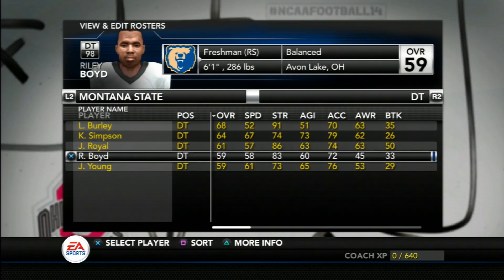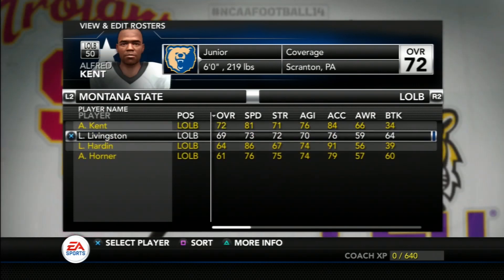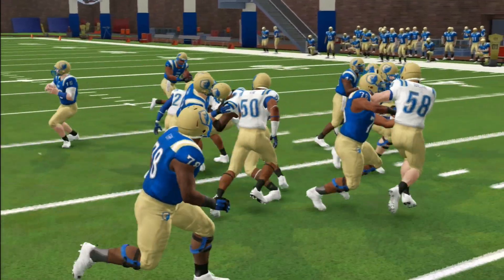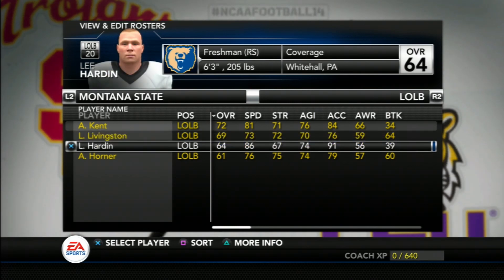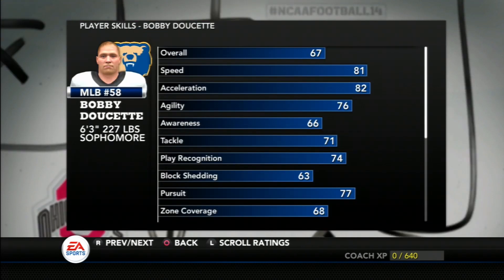One of our strongest position groups — the linebackers — is spearheaded by junior Alfred Kent, a 219-pound well-balanced linebacker that can make plays all over the field. He comes into the season as an impact player and a captain of the defense. Behind Kent, our depth is young, but one player I'm excited about is Lee Harden — good speed and they'll look to be a playmaker for us in the future and on special teams. Patrolling the middle of the field will be Bobby Doucette, who has the best knowledge of the defense, standing at six-foot-three.